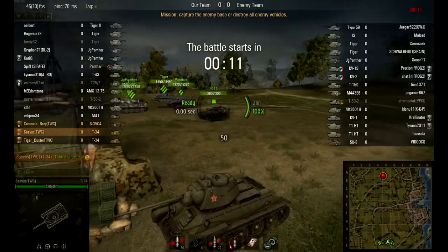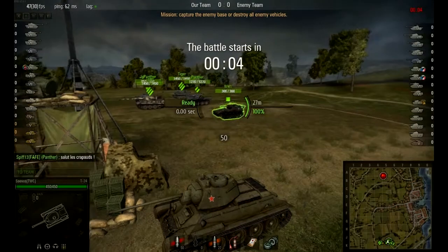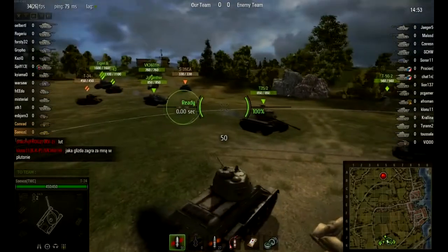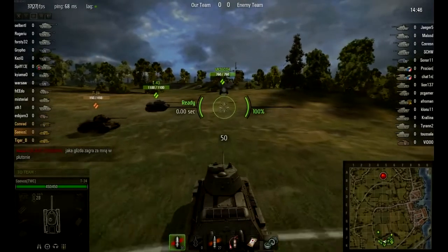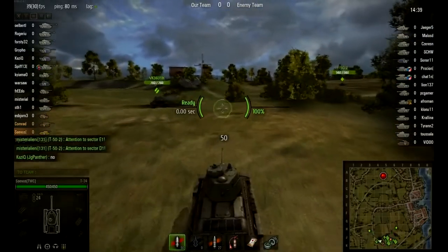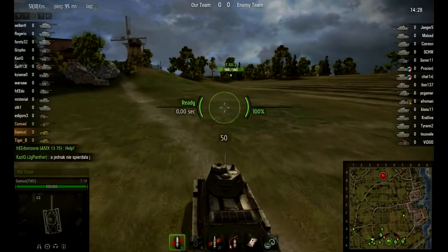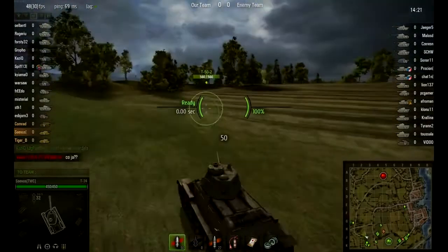As you can see on the left side of the screen, we are in the bottom tier. You can see the kill numbers for each person. It's a standard battle — you can either capture the enemy flag or destroy all the tanks. I'll be putting out some pointers for when you are at the bottom of the group. The enemy has got a Type 59, IS, Tiger, Jagdpanthers, and I'm in a T-34 medium tank. I'll be putting out some tips on what you can do to help yourself and your team.